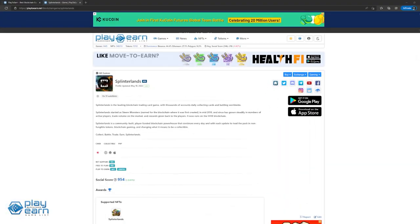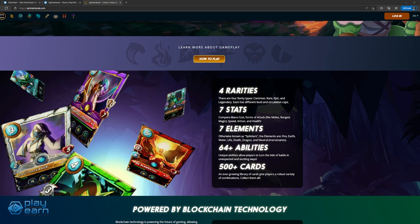The next game on our list is also one that's been around for some time, and that is Splinterlands. Splinterlands is a collectible card game that lets players buy and sell digital cards as NFTs and also fight other players with the cards they have. Since it is a trading card game, if you've played games like Yu-Gi-Oh! or Hearthstone, then this might be familiar to you. The cards have 4 rarities: Common, Rare, Epic, and Legendary. There are more than 500 unique cards in the game that players can buy, sell, trade, and use.